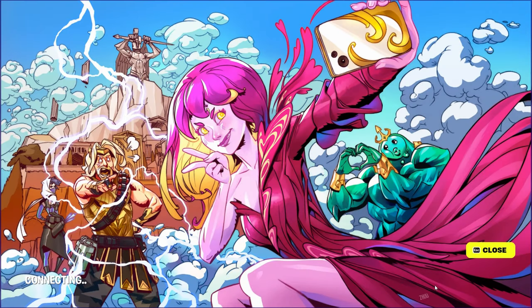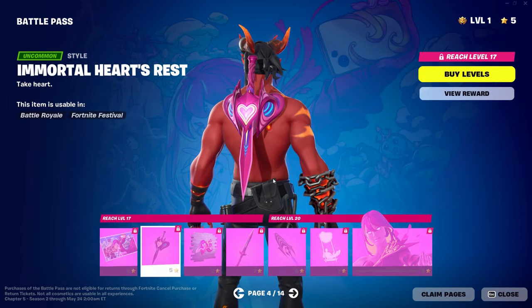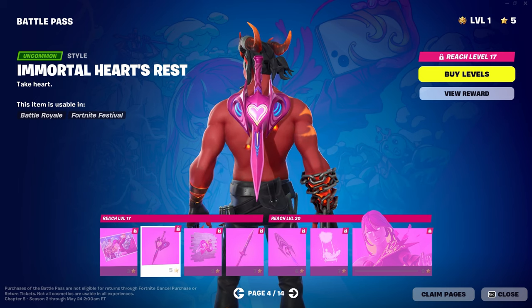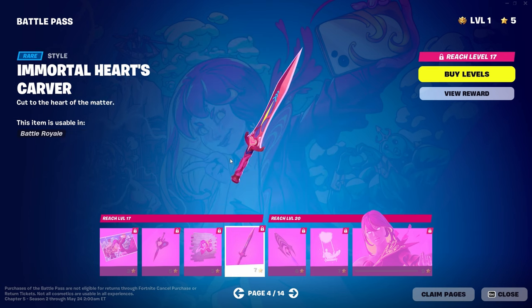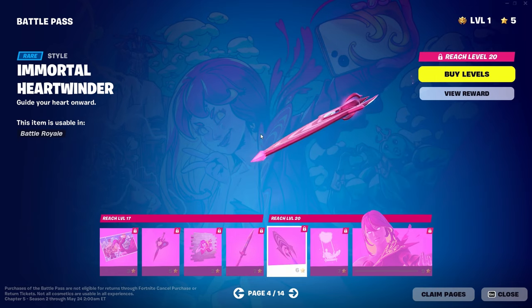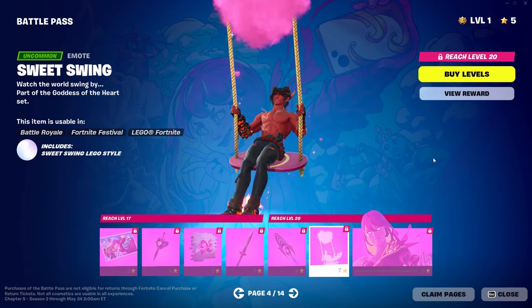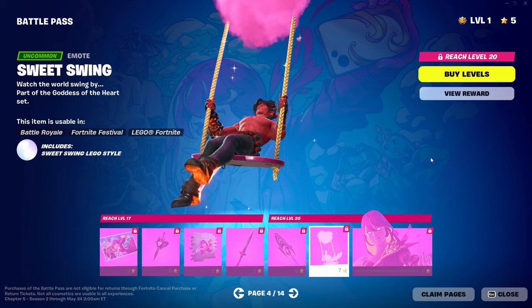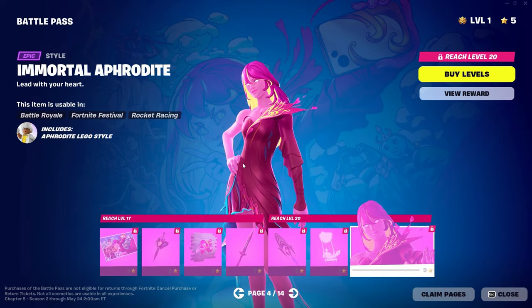Next page, we have Immortal Aphrodite taking a selfie with everyone. I'm still trying to see if there's any secrets. We got Immortal Heart's Rest, a nice little spray, Immortal Heart's Carver, and the Glider — the Immortal Heartwinder. Sweet Swing, an Uncommon Emote. And then Immortal Aphrodite.